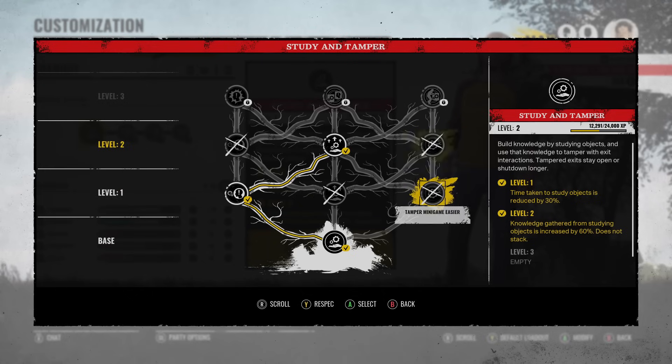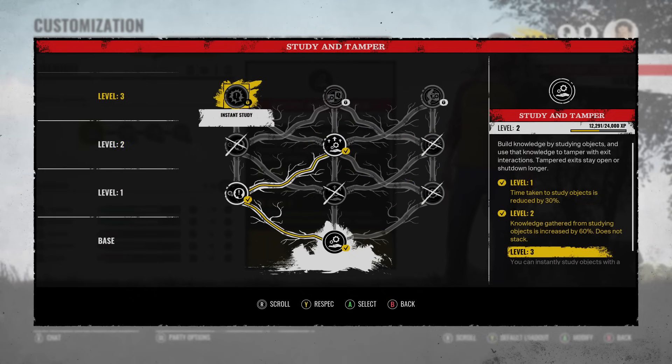Once we do reach level 3, the way to go is gonna be Tamper Minigames Easier, and level 3 is Instant Study. Can't wait for that.